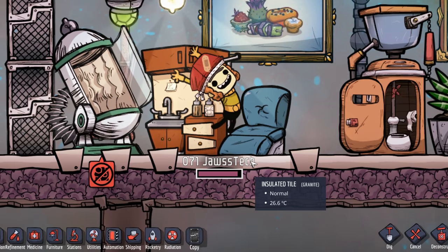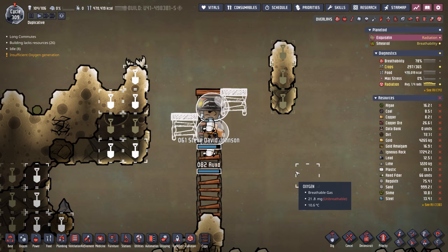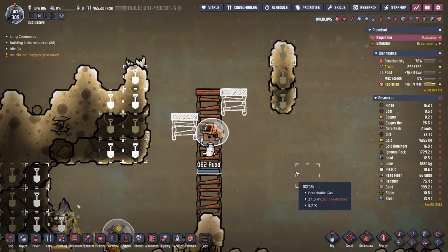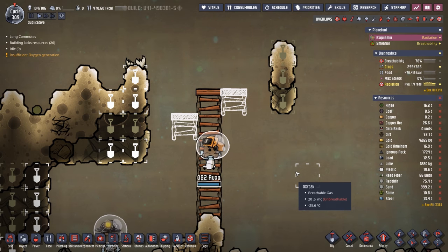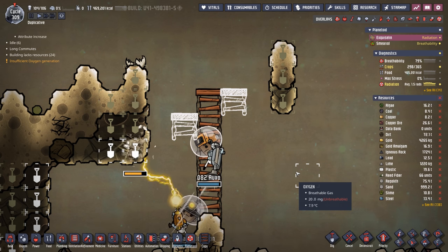Once again dupe number 71 Jaztech came down with slime lung. Luckily Amir is back on call — you can see the glowing 'cured of a disease' icons. When you highlight over them it says they now have slime lung antibodies.